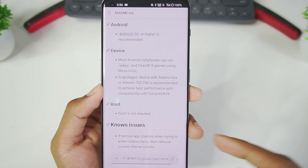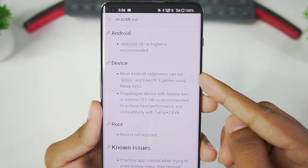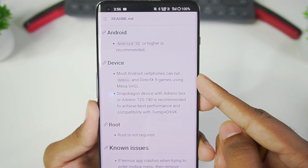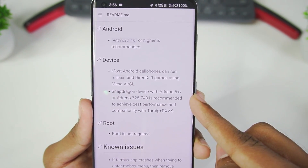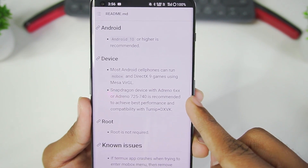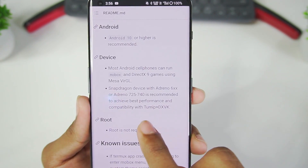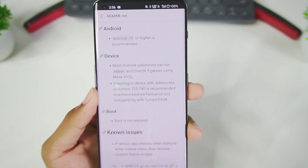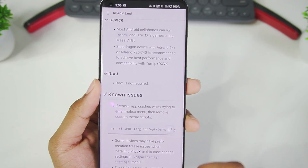If we scroll down you'll see that the minimum requirement is Android version 10 or above. Most Android devices can run Mobox and DirectX 9 games using Mesa Virtual. A Snapdragon device with an Adreno 600 series or Adreno 725 to 740 is recommended for best performance and compatibility with Turnip plus DXVK. The developer has provided all the information to get the best FPS possible.